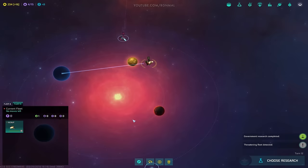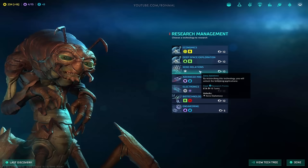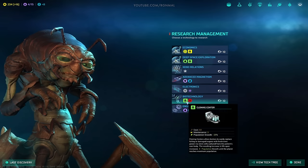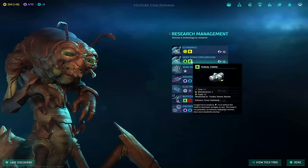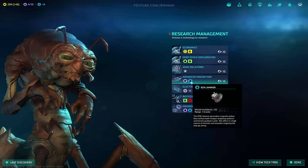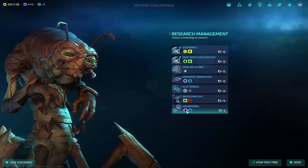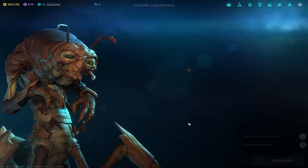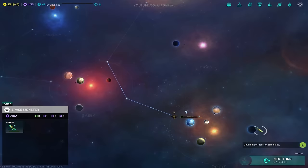Research is done. We could grab relations for early diplomacy and set up embassies, but I don't know that we need that. Destroyer unlock wouldn't be bad to have — let's go ahead and grab that. For the hive! Threatening fleet? No, that's just Bob. Bob's not threatening anybody — he's just chilling.